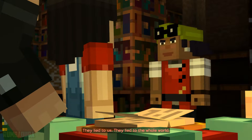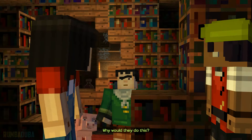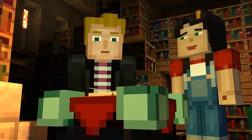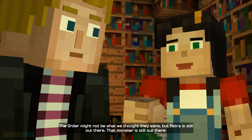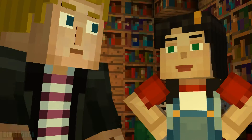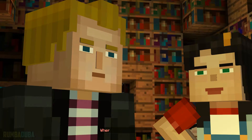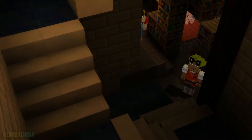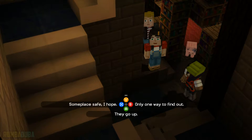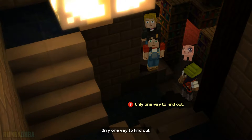They lied to us. They lied to the whole world. Why would they do this? The Order might not be what we thought they were, but Petra is still out there. That monster is still out there. Jesse's right. We need to focus on what we came here to do. Where do these stairs go? Only one way to find out.